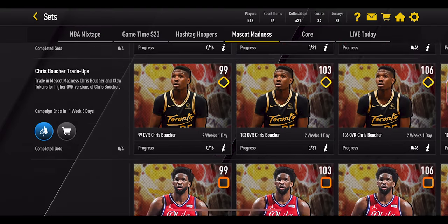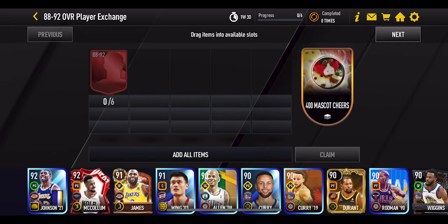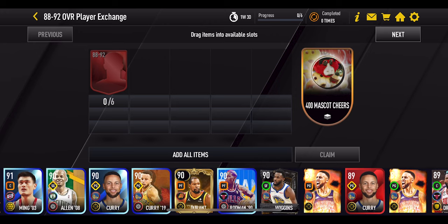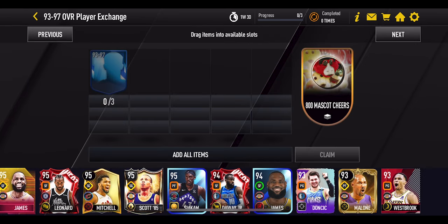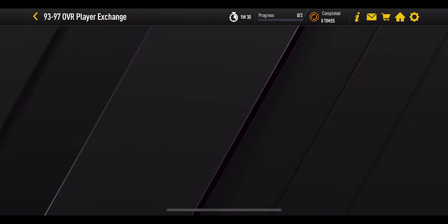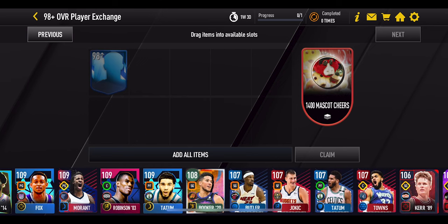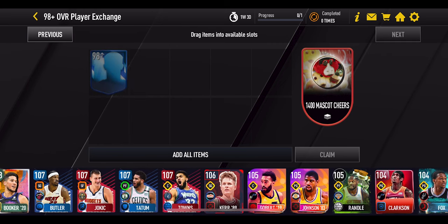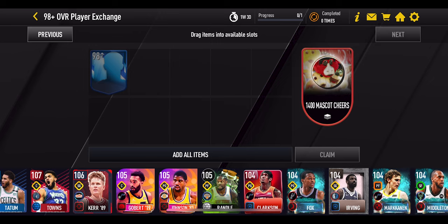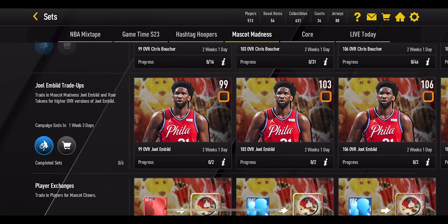In the sets section for Mascot Madness there are player exchange sets to get more mascot cheers. You can exchange 6x 88–92 overall players for 400 mascot cheer, 3x 93–97 overall players for 800 mascot cheer, or 1x 98+ overall player for 1,400 mascot cheer. You can put in past season players like old Steph Curry or Kawhi Leonard. All exchanges are on a 24-hour reset so they are repeatable daily, letting you earn more points and push further through the milestones.